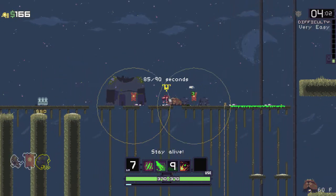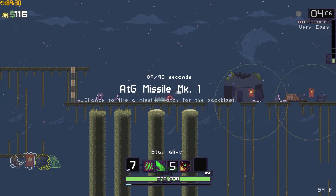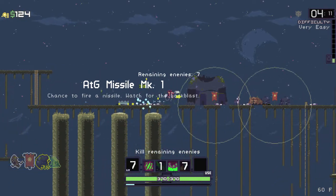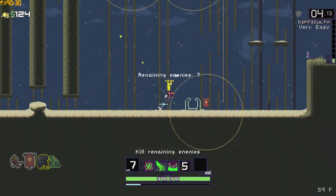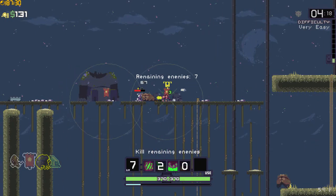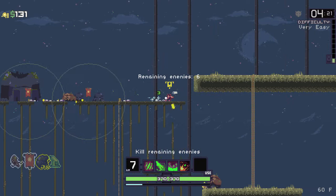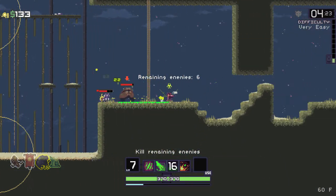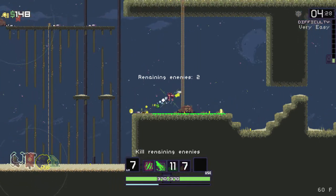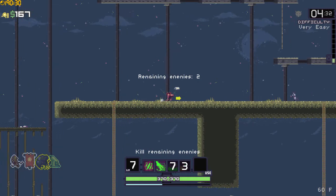I haven't been in the house very much recently, so I have been doing Risk of Rain on my laptop. The spacebar is not as springy, so I keep falling down holes — I'm kind of not hitting spacebar as hard as I normally do, which is silly of me. But yeah, Acrid is quite an easy class to play as — quite a good beginner class.